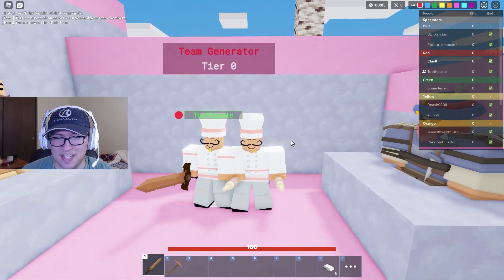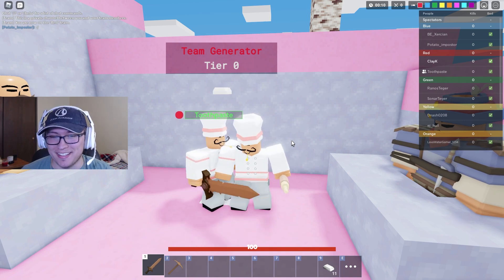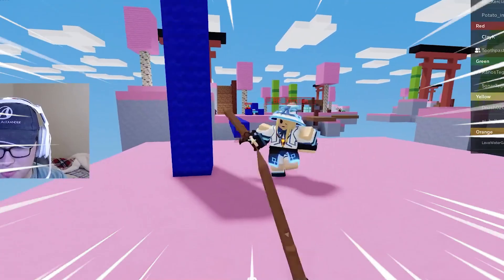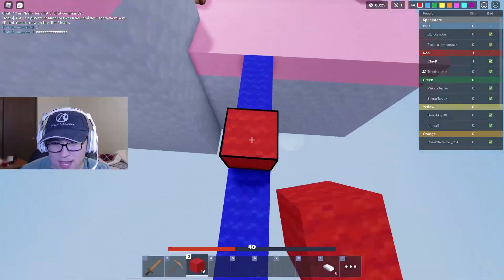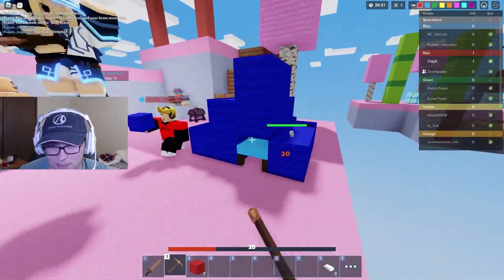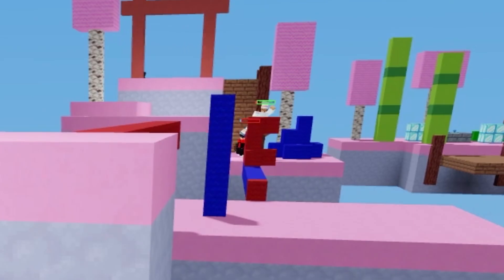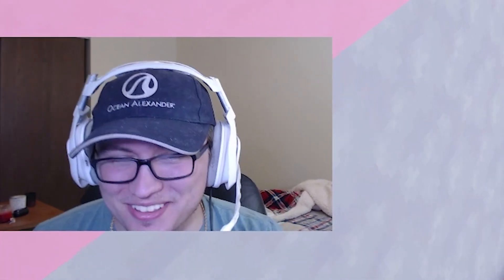Here we are in the game with the Baker kit and I got my friend Toothpaste here — we're just going to show you guys how insane this kit is. Right off the bat in duos, we're being pushed, but that's going to be fine. I'm being comboed but that's not enough to stop us. We start hitting their bed early, and let's see what Toothpaste can do — he didn't quite clutch.